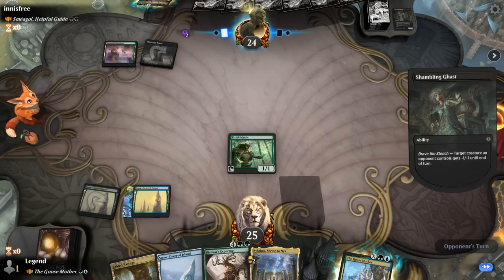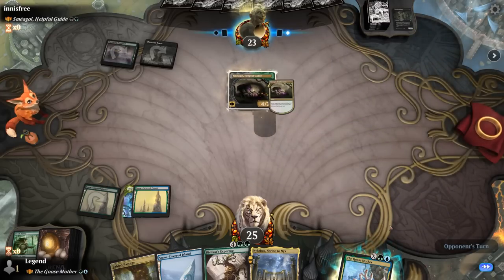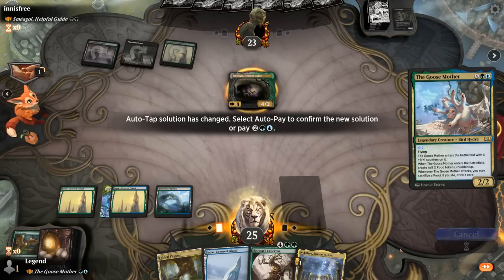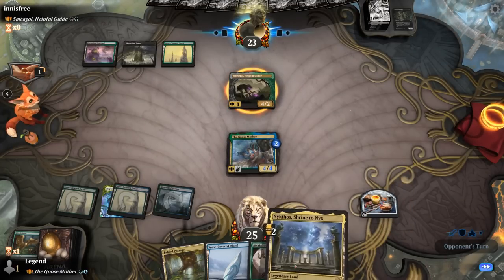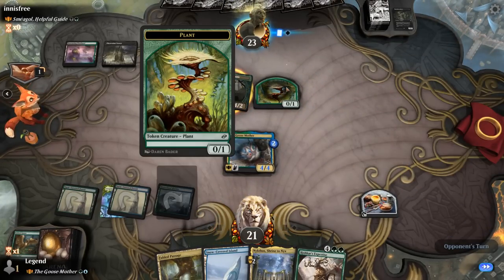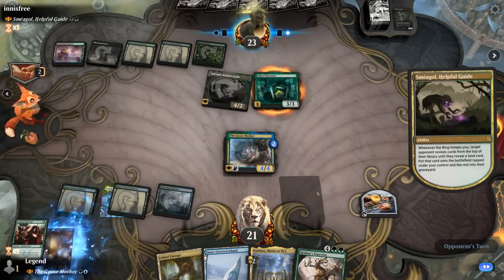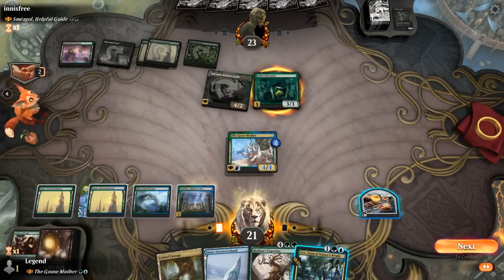Bit of a setback — hoping to find a different ramp card. Smeagol will find a land off the top. So Goosemother X equals 2, and then we'll still have to wait another turn for Rishkar's Expertise. Hopefully we can find something else in the meantime. Colony creature can sacrifice to Fraxin Tower triggering Smeagol again, and a Liberator is next. Uro's not bad so we can play it — Fabled Passage also has good synergy with Uro. We'll play Uro, then attack with the Goosemother and sac the food. Soaring City we can channel here, and next turn we can easily escape Uro thanks to all the cards the opponent put in our graveyard.